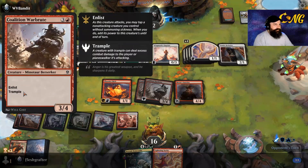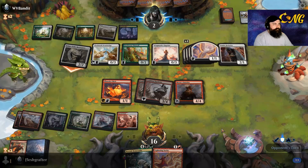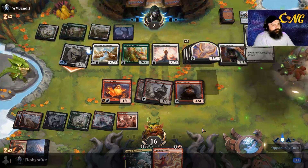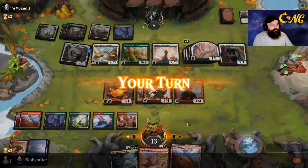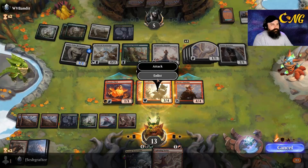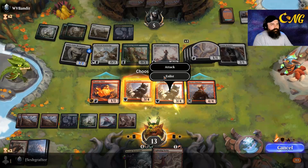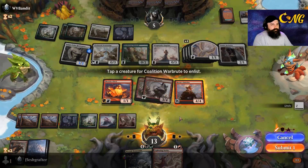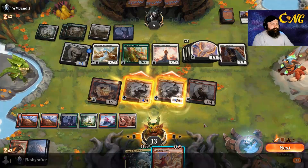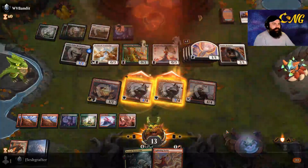The fact that you can't enlist with creatures that just came to play feels a little bad. I gave them lifelink so they actually do have the life to survive the Lightning Strike. We'll enlist both - one here, one here. This should be enough to be it - yeah, there we go, opponent scoops it up.